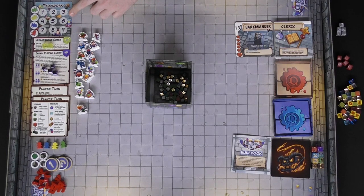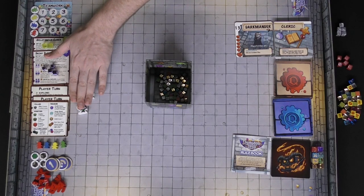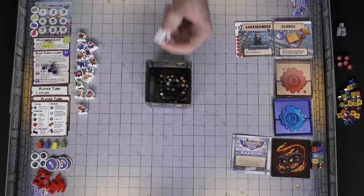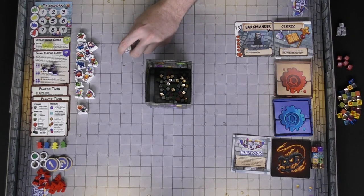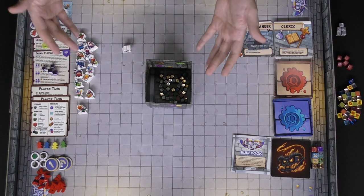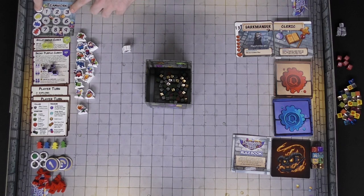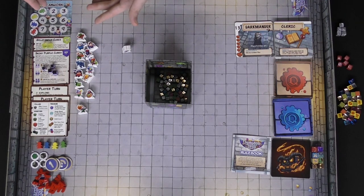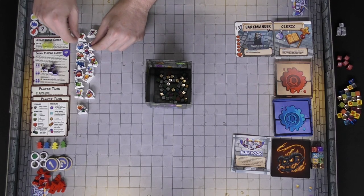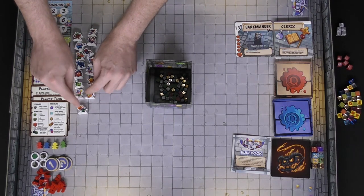This is the epic teamwork card. What happens here is it allows you to use these characters, and when it's not your turn, you'll be placing them down into the dungeon in certain rooms in hopes that your opponent will take that room. If they do, you will be scoring points on this teamwork track — up to a total of nine points every time somebody selects your room. These are the Deluxe Edition tokens, which are very nice.